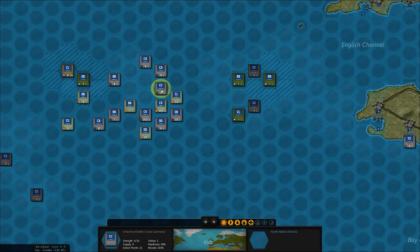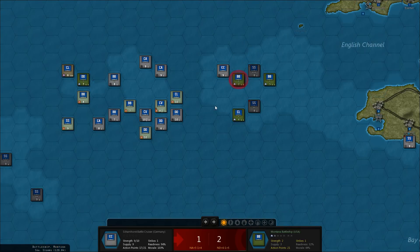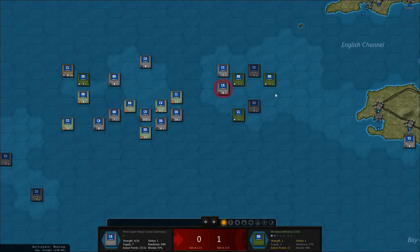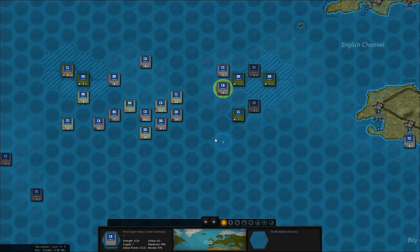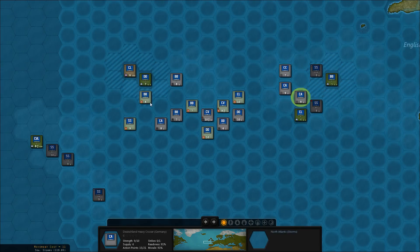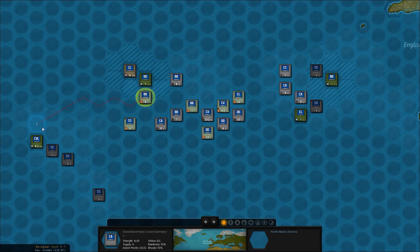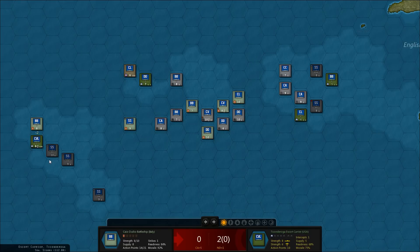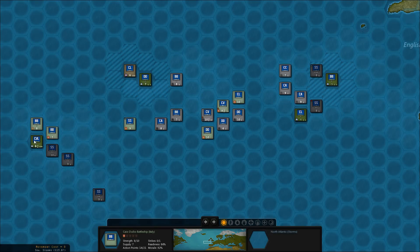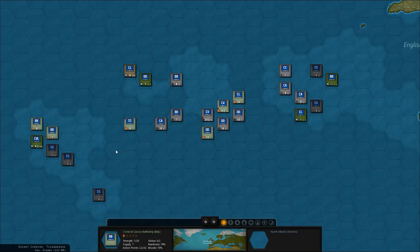Let's see if we can start with the battlecruiser — more damage there. And then how about a regular cruiser? Nothing. Let's try with another one. How good is the battleship against the carrier? That's pretty good. Let's do the other Italian battleship the same thing.